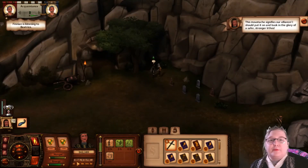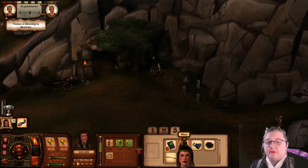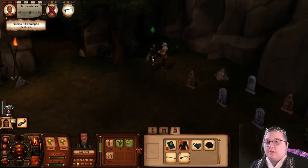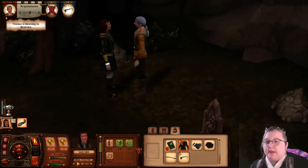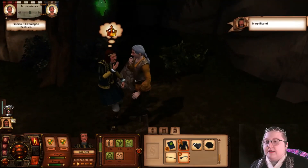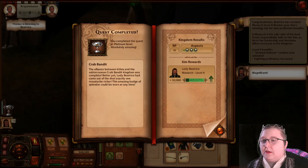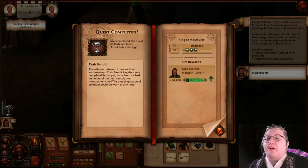Huzzah! This moustache signifies our alliance — I should put it on and bask in the glory of a safer, stronger Irthos. Stop talking to me, old man — I need to put my stash on. Oh, cute! Magnificent is right! The alliance between Irthos and the Saturnian Crab Kingdom was complete. Better yet, Lady Beatrice had come out of the deal exactly one moustache richer. This amazing badge of splendor could be worn at any time! Huzzah!